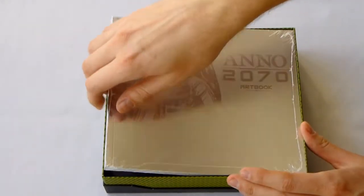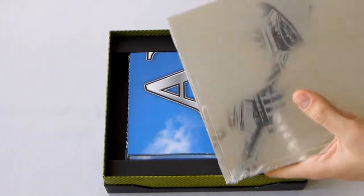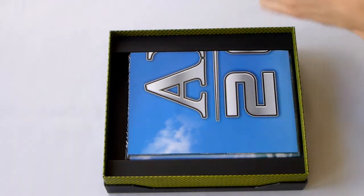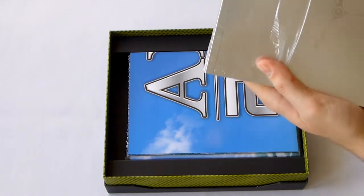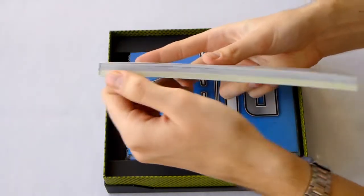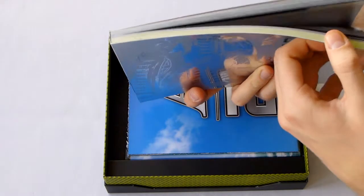You can see the art book is quite big. It isn't a hardcover — it's more of a softcover, although not a pocket book. So let's open it up and see some nice images. It's got different colors on the page edges — if you check the side here you can see it's green on one section and grey on another.